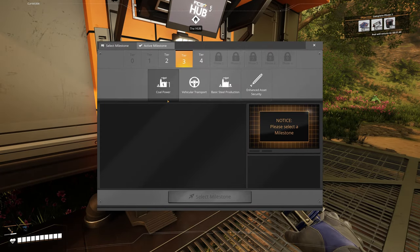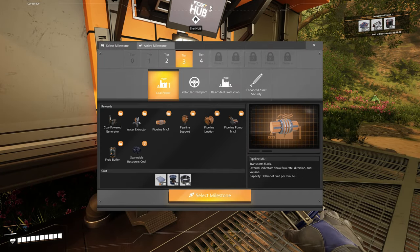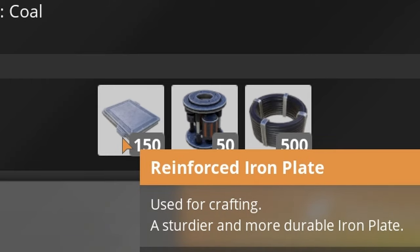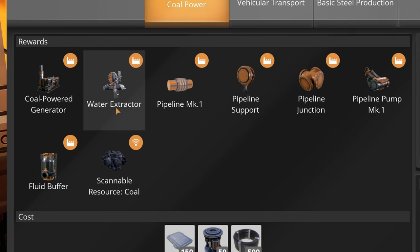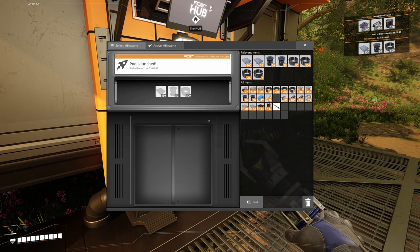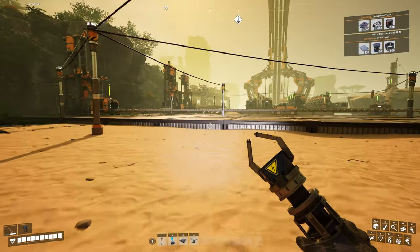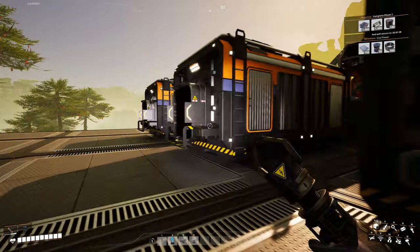So jump pads are done. Now we want to look into coal power, which requires 150 reinforced iron plates. That will unlock coal power, water extractors, pipeline mark ones, pipeline supports, pipeline junctions, pipeline pump mark ones, fluid buffers, and the ability to scan for coal. We're just short of the reinforced plates — but we've got 30, just enough.